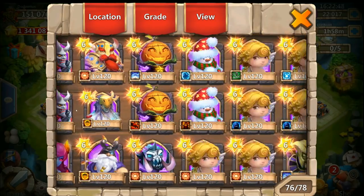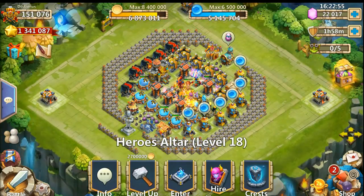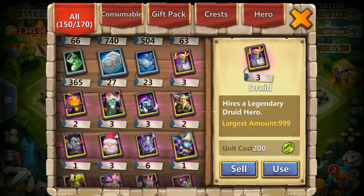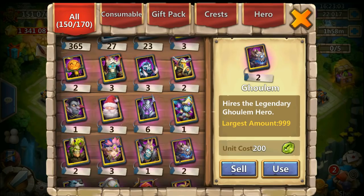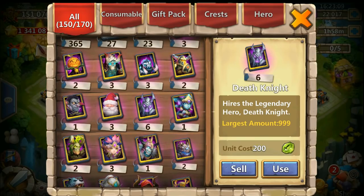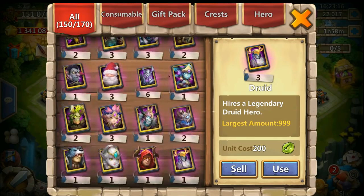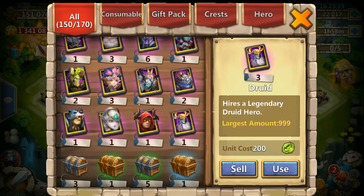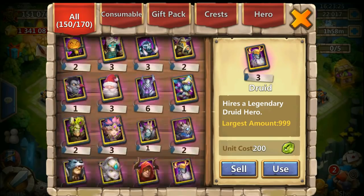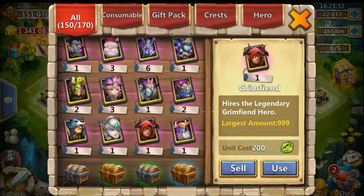Let's look at his warehouse — there it is. He has three Droids which he doesn't really need. He has two Goolems since he double evolved that hero, so he won't need any more. He's definitely gonna need a Michael, some backup Warlocks, Ronan, Heartbreaker, and a lot of backup heroes. Let's see what we can get for him.